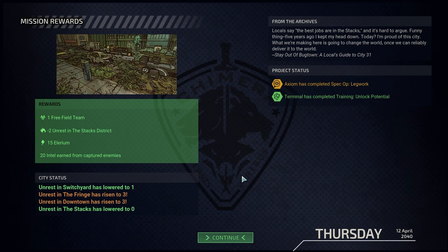We've got 15 Elyrium, 20 intel, minus two unrest in the stacks, and one free field team. Axiom has completed legwork and Terminal has completed training and Unlock Potential. From the archives: locals say the best jobs are in the stacks, and it's hard to argue. Five years ago I kept my head down — today I'm proud of this city. What we're making here is going to change the world once we can reliably deliver it.